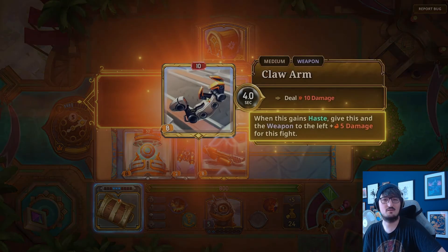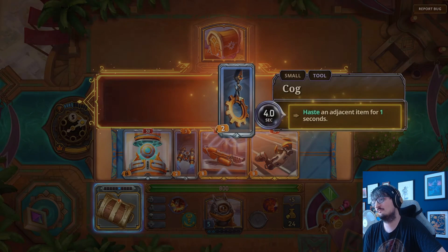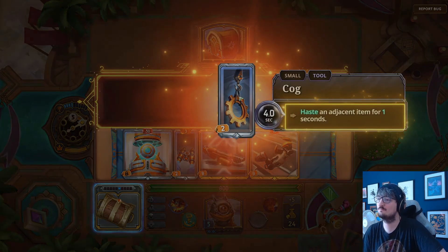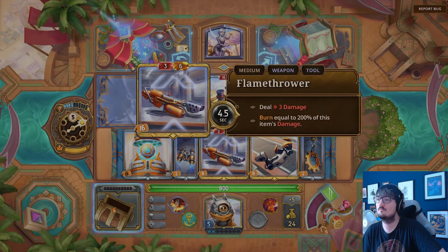Burn stacks — kind of similar to how it used to work. There are a lot of ways to increase the damage of your weapons in the Bazaar. When you make the flamethrower do more damage, it does more burning. So this could function in a build being your only burn item.